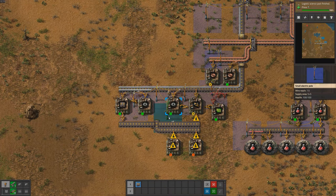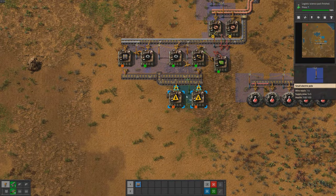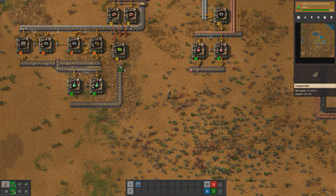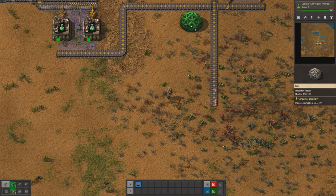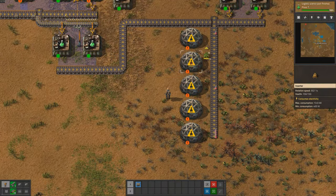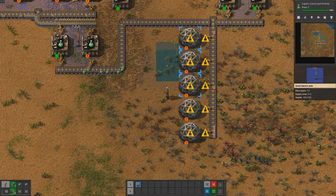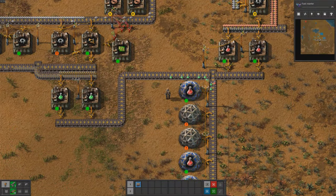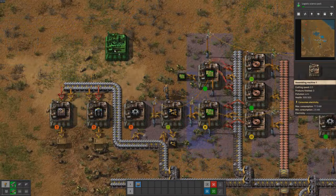For green science pack production, I also suggested using 2 assemblers. Green science packs require 1 inserter, 1 transport belt, and 1 electronic circuit, which are all ingredients that can be produced with the machines we already have automated. We can use 1 assembler for the electronic circuits and the other assembler for the inserters and transport belts. As for the science lab setup, I suggested using 5 labs in a row, as it's the most space-efficient way to set up the labs and allows for easy insertion and removal of the science packs.